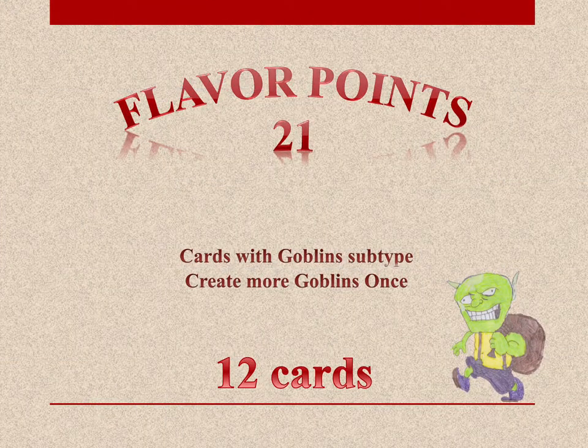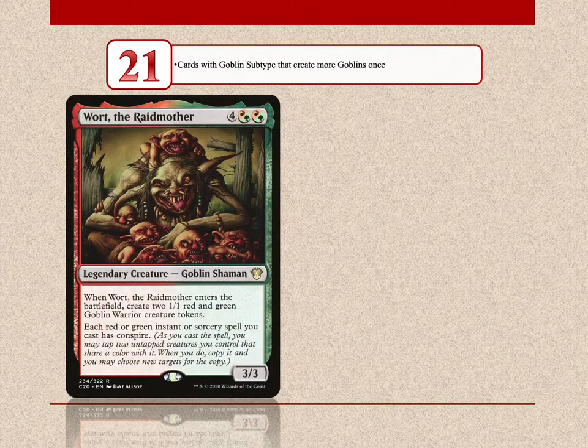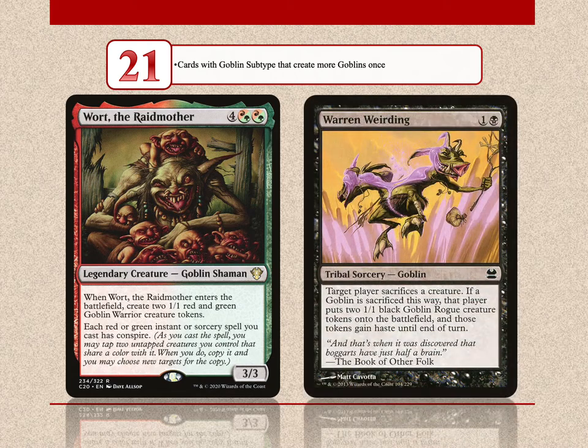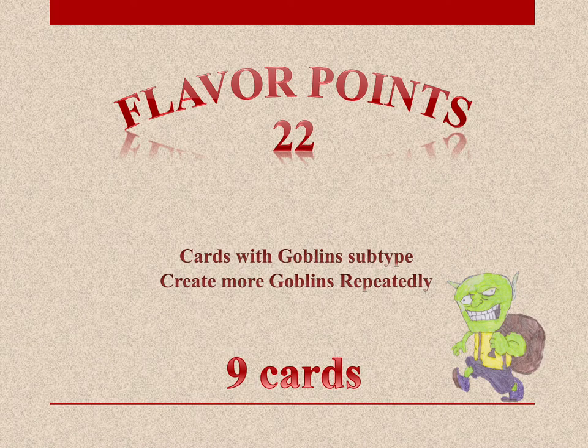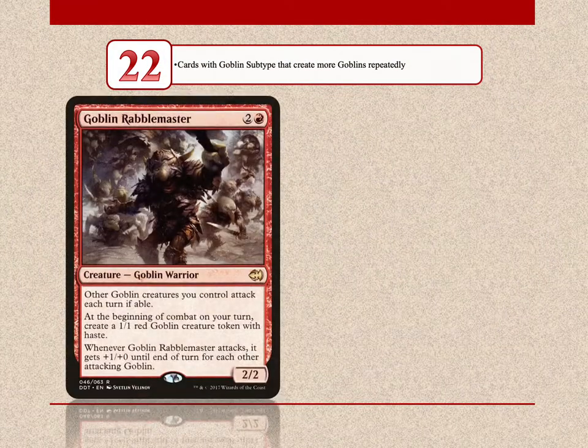12 cards have 21 flavor points — these are goblins that create more goblins once. Wort, the Raidmother creates 2 goblins when she enters the battlefield, and Warren Weirding can trade 1 goblin for 2. Moving up the scale, 9 cards have 22 points — these are goblin cards that create goblins repeatedly. Such cards are Goblin Rabblemaster and Weirding Shaman.